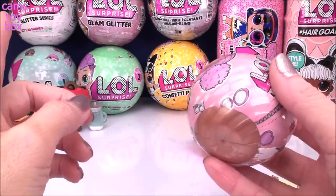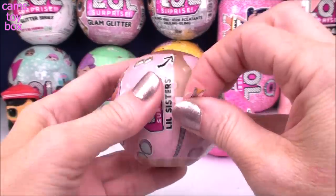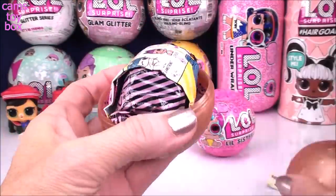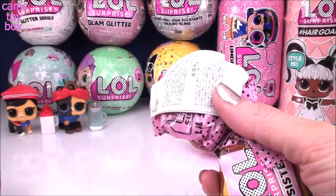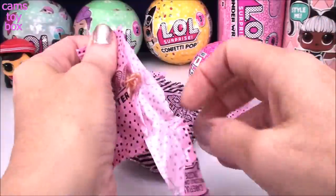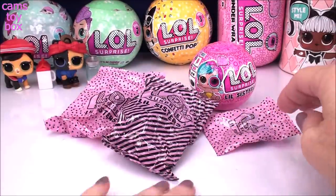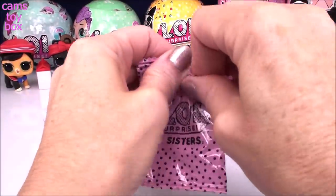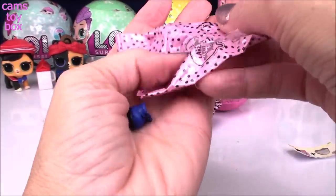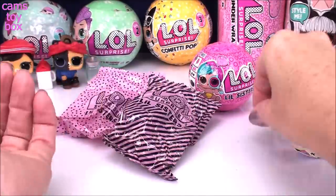Yesterday I opened the glitter series and forgot they were all gold balls and was really going crazy thinking I got a special one — and I didn't. It was very disappointing. But I'm pretty sure the gold ball in these ones is definitely an exciting one like a rare or an ultra rare. Inside we have our user manual, blind bags, and the collector's checklist. Inside our first blind bag is the little key ring for the top of the ball to turn it into a little key chain.